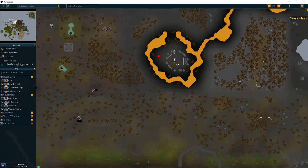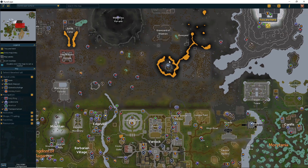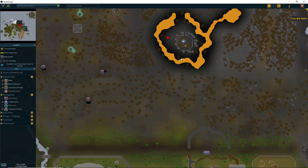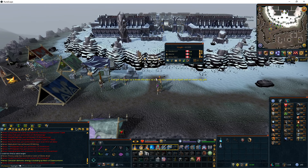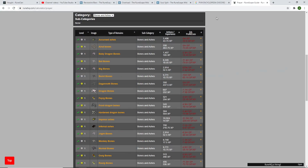Where you want to train Prayer is the Chaos Altar — it's in the Wilderness, but you want to bank everything before you go. There's a bank NPC nearby. When you get there naked, you withdraw from the bank, run around with your bones, use one bone on the altar and it'll go through the entire inventory. You run back, withdraw another inventory, and keep repeating this until you have 95 Prayer.